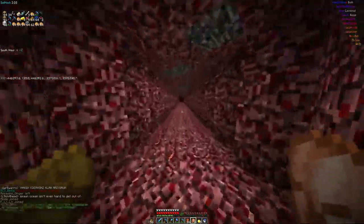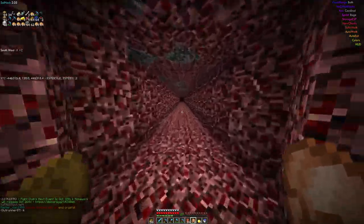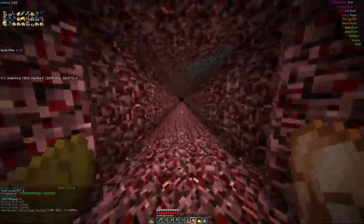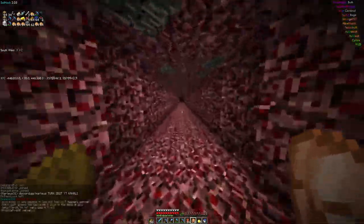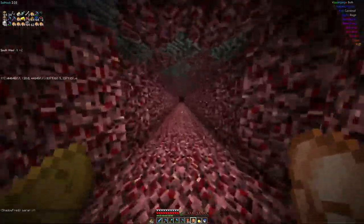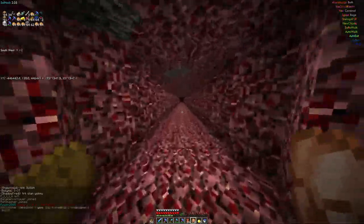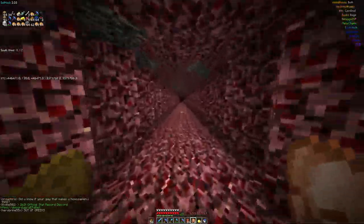Spawn ocean isn't even hard to get out of — the spawn is the ocean as well. I just remembered the 100k map that's mostly water with a few trails of land, probably generated in older versions when world generation was actually nice and you could travel over land by foot and didn't have to go by boat and only see water.